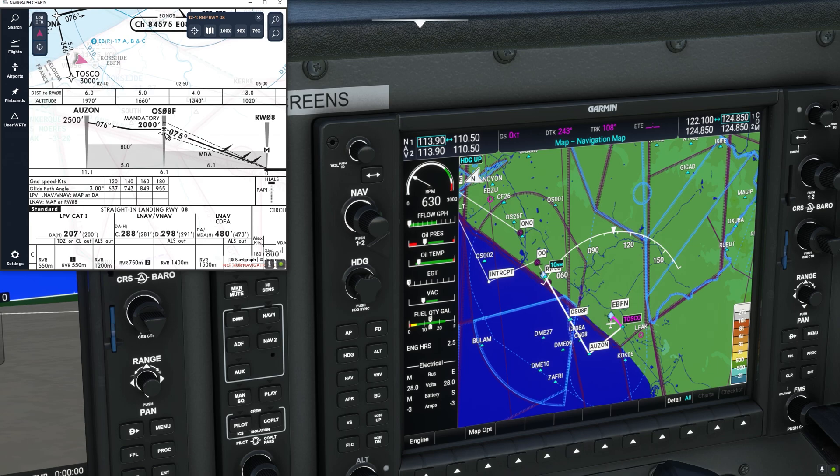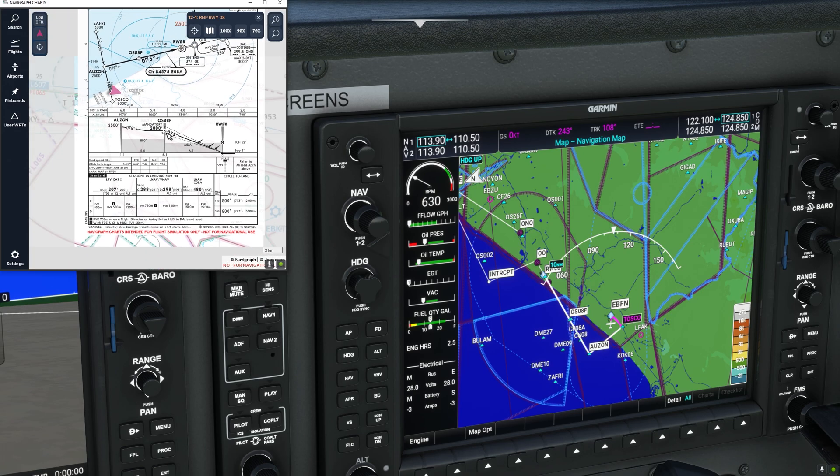What I used to do was hit the approach button once I arrived at that waypoint. But what's very important is that if you really want the plane to catch the glide path down to the runway, you have to engage approach well before that waypoint — and I'll show you exactly when to do that.